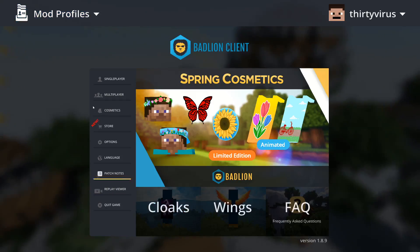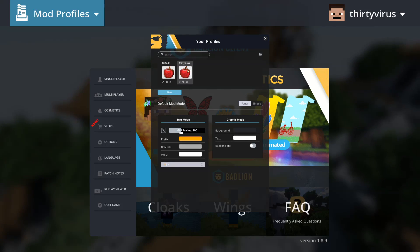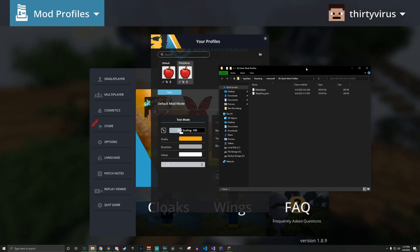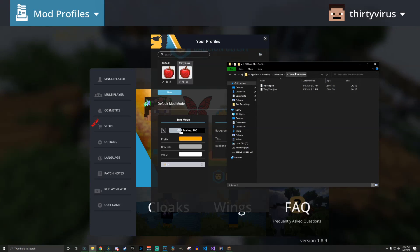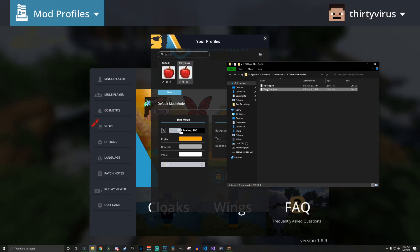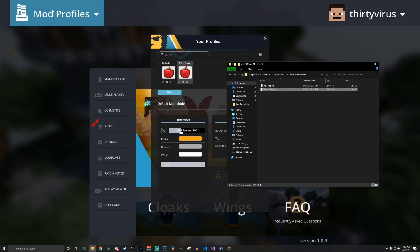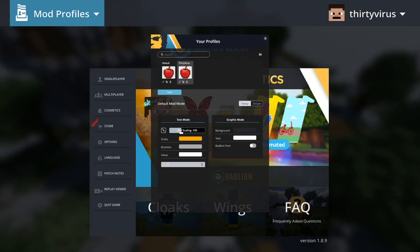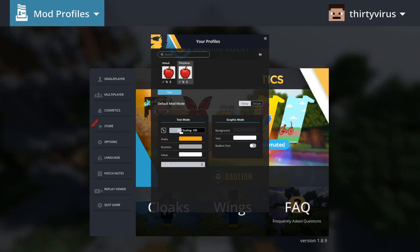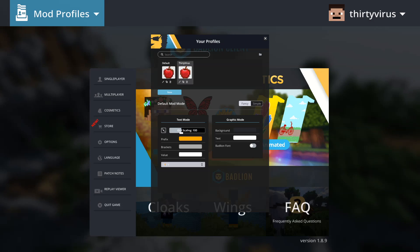To install the settings, go to your main home page in Badlion and go to Mod Profiles. You can see the '30 Viruses' profile — click this button and it will open the BLC mod profiles folder. Once you've downloaded the JSON file, drag it into that folder and then restart BLC — not just the game but also the client launcher window with the anti-cheat stuff.